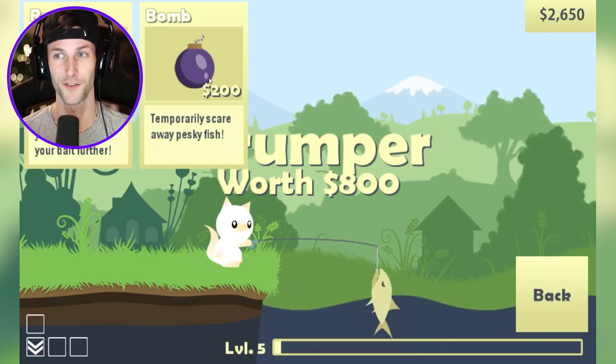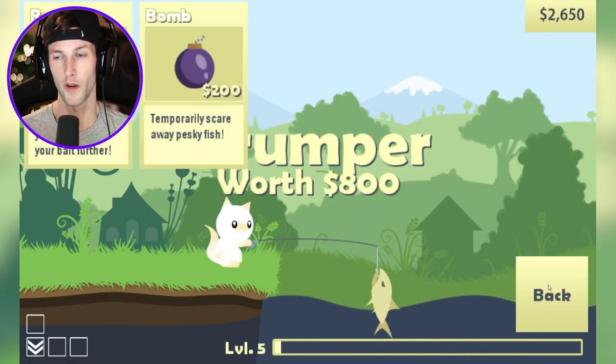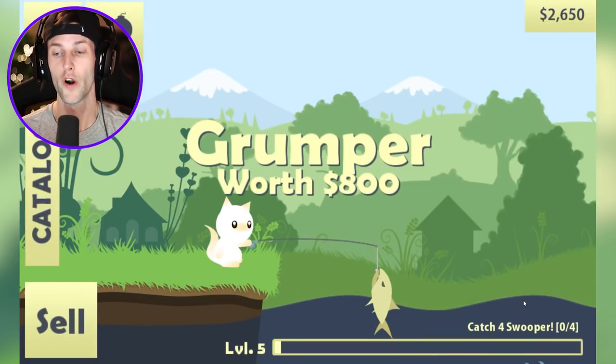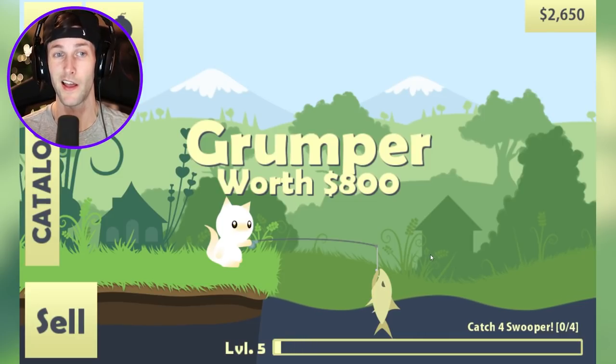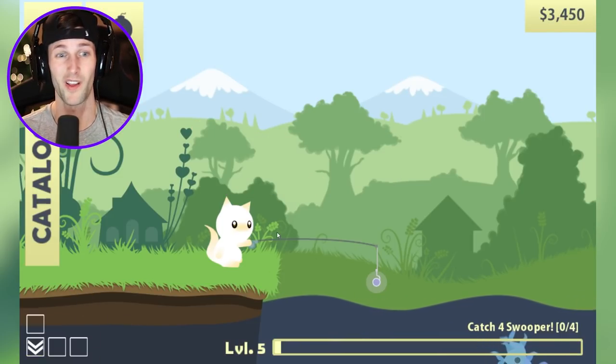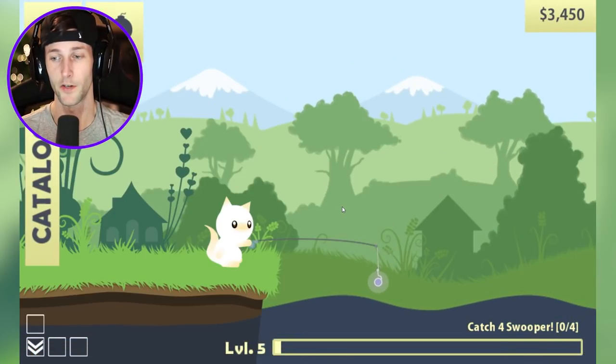The rocket and bomb attachments cost 400 and 200 bucks. The rocket helps you cast your bait further, and the bomb temporarily scares away pesky fish — like that mustard fish, he was super pesky. I don't really know what the next thing we have to do is. We have to unlock a new quest: catch four swoopers. Those are actually a lot easier to get, so I'm gonna go ahead and sell the grumper fish because we need money.